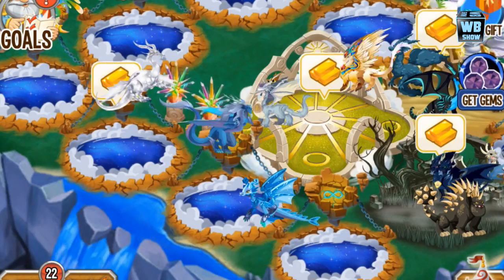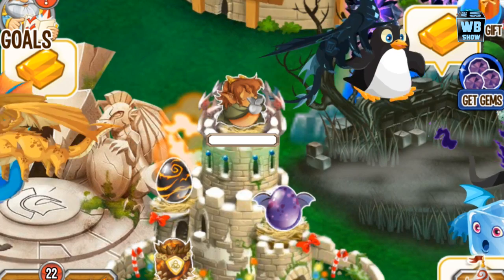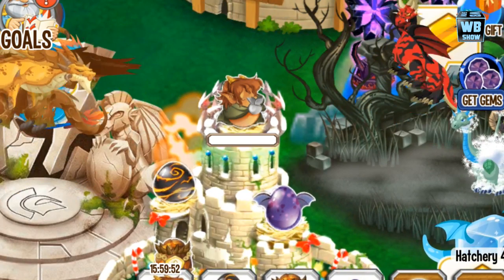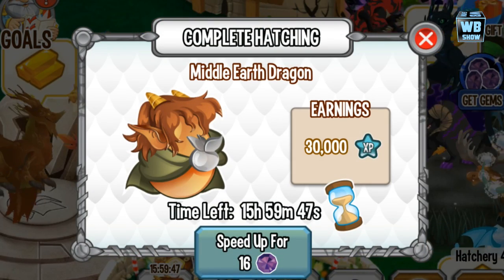So let's buy it. As you can see, it has that Bilbo Baggins cape and it has that hairdo. 16 hours hatching process. There it is — the amazing looking egg.